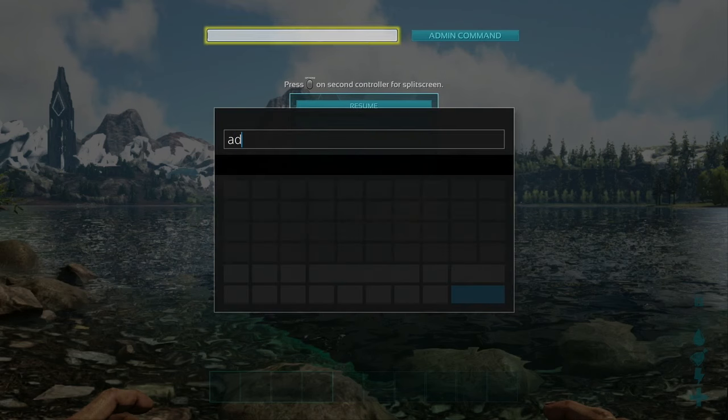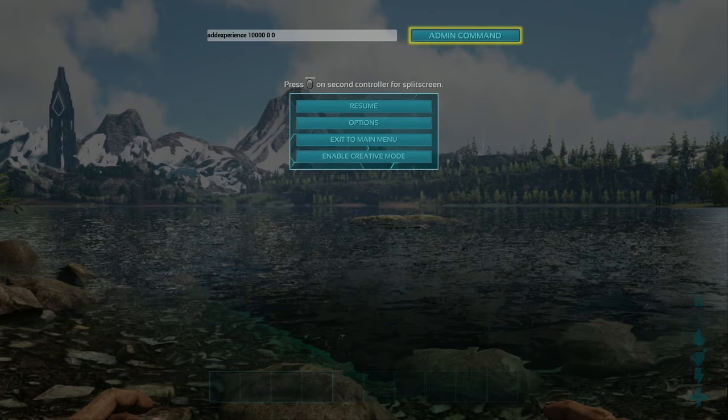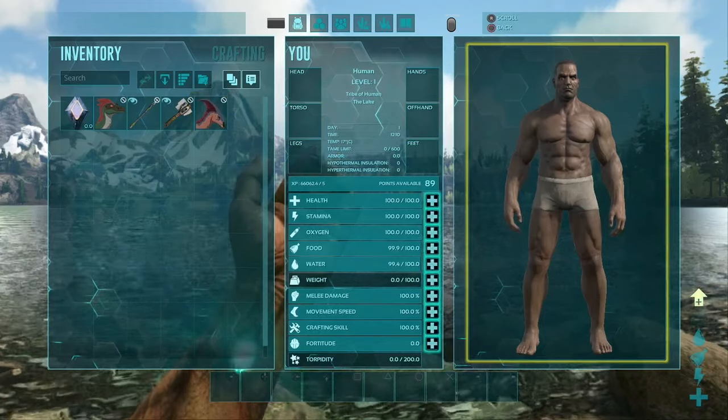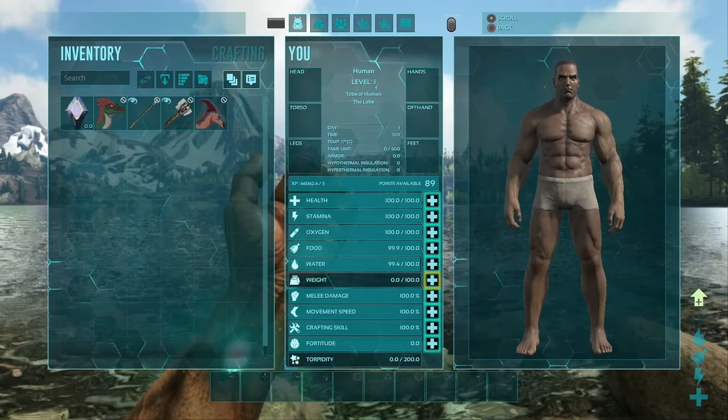I'm going to type in 'addexperience' — all one word — and then a number you choose: 100, 1000, 10,000. This represents the amount of experience you'd like to give the player, and then space zero space zero. As you can see, I have now jumped and have all of these levels available to put into my character.